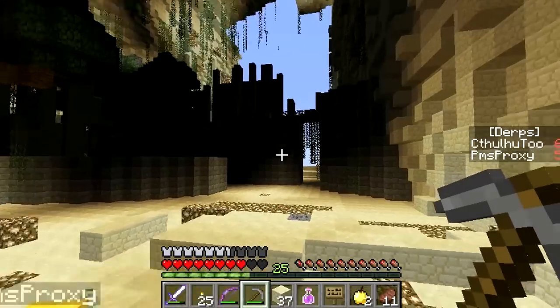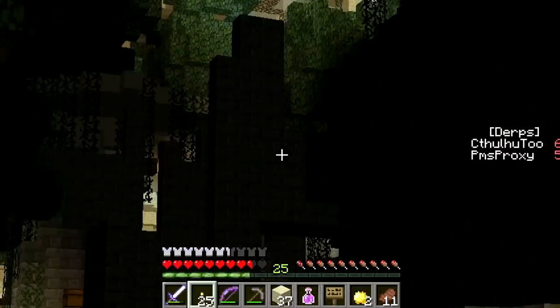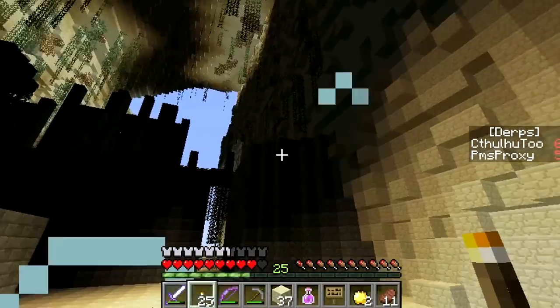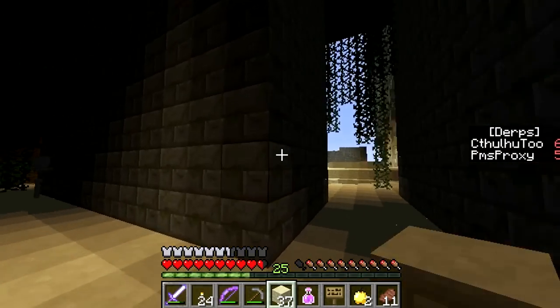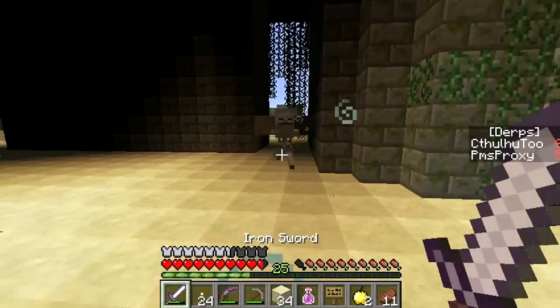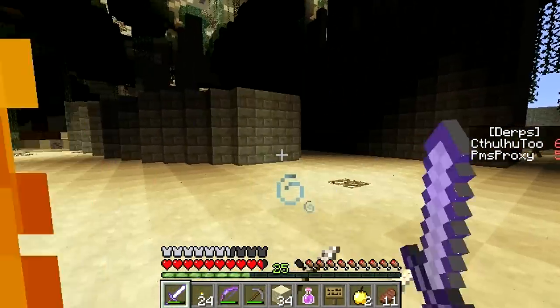Now we're getting into where those spawners are. Do you want to go up in the wall or something so we don't have to have them falling down on top of us? We could do that. Okay, I'll make a pathway right here. I'm going to quick duck in here, block this off, just in case stuff has to come through. God, there's a skeleton behind you and he's got nothing. He's really quick though. Thanks, buddy.